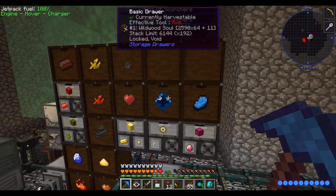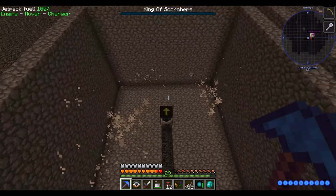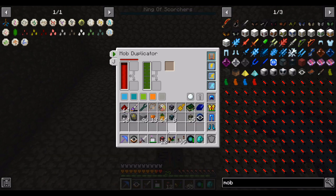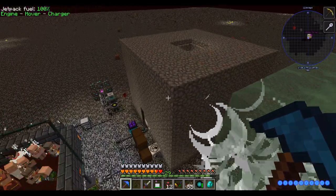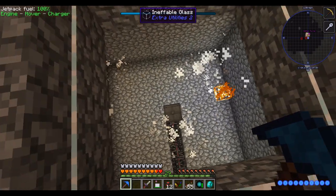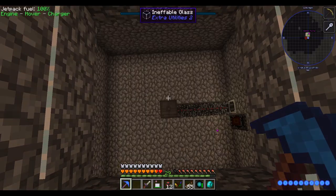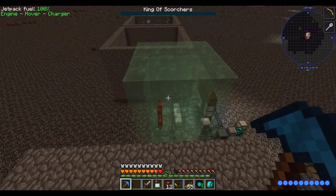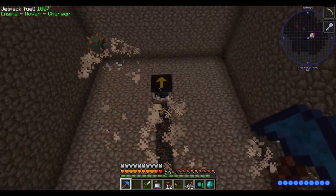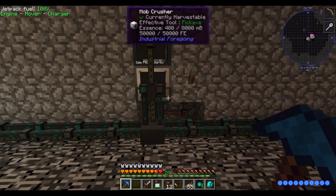Our farm here has made us 2,500 stacks of Wildwood Souls. I suspect that'll be enough, so we can swap this out. I love how fast these mob duplicators are — they're so much faster than the Under-Isle mob spawner. That spawner spawns a couple mobs every five seconds, like four mobs and then we wait and wait. This one, once I turn it on, spawns 40 of them every second. It's so much better.